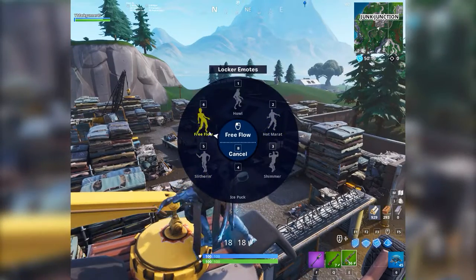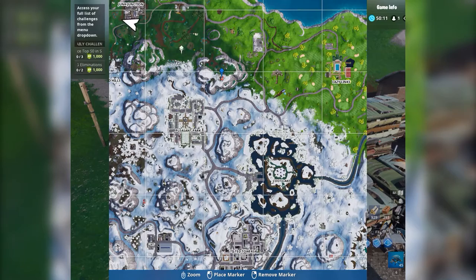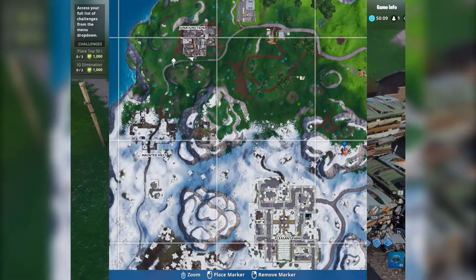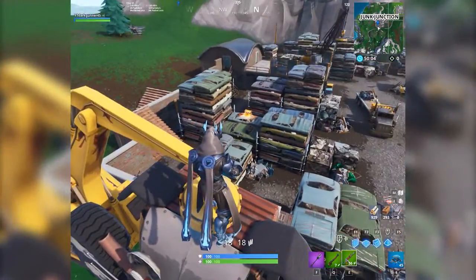And that's pretty much it. Here it is on the map — the dog head is right here at this location, right in front of Junk Junction.